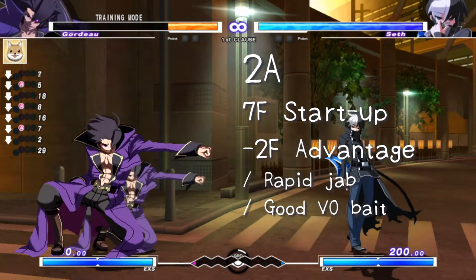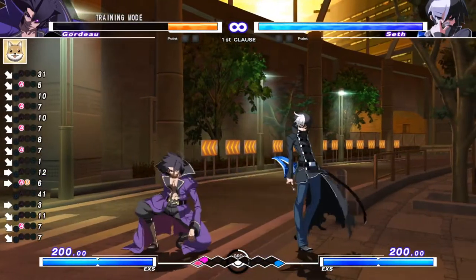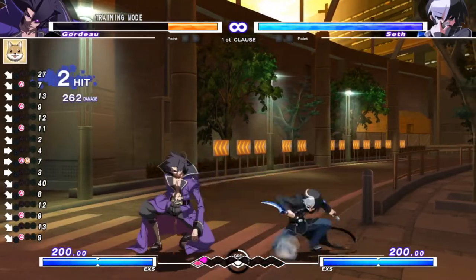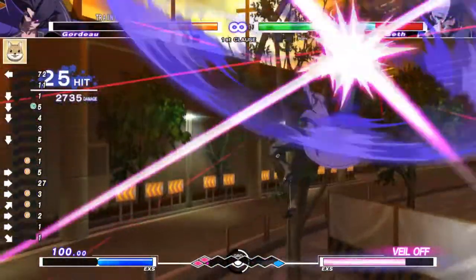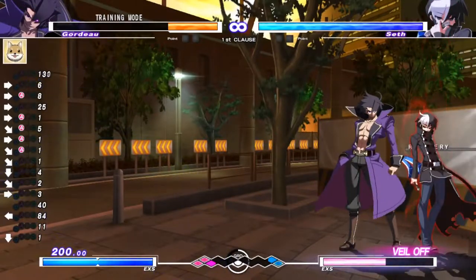Gordo's 2A is a crouching jab that reaches a little bit further than 5A, but it hits mid and is 1 frame slower — actually slower than some B normals on other characters, which is pretty sad. Nevertheless, you can easily cancel it into itself, and spacing out the timing to frame trap with it is very easy. It can recover fast enough in these situations to bait Veil Off, much like other jabs. 2A is valuable during pressure — if you're being pushed out of 5A range, you can just go for 2A.